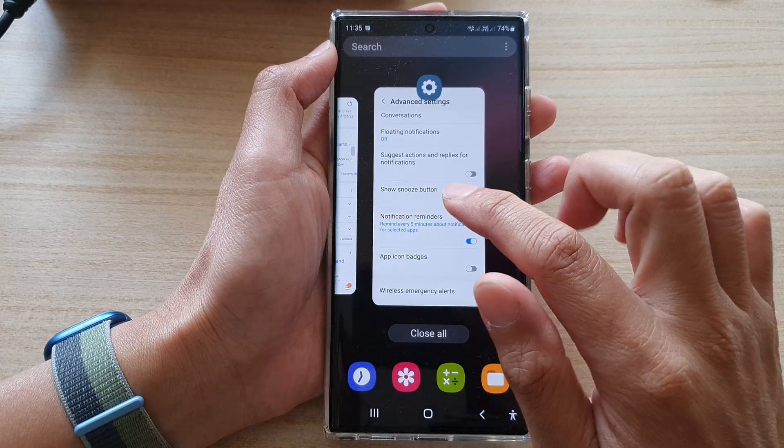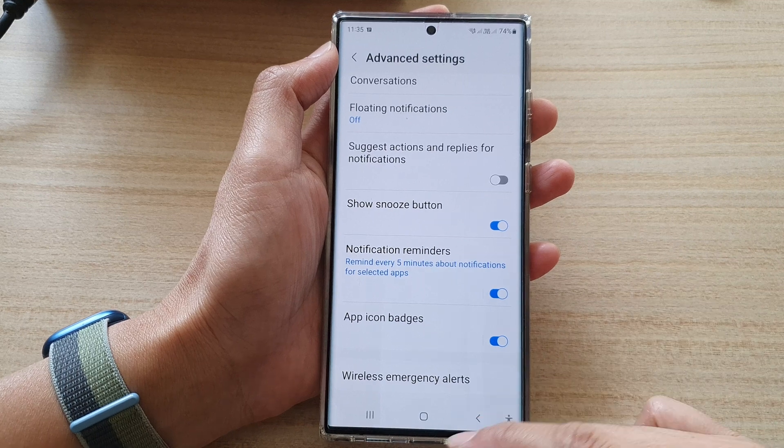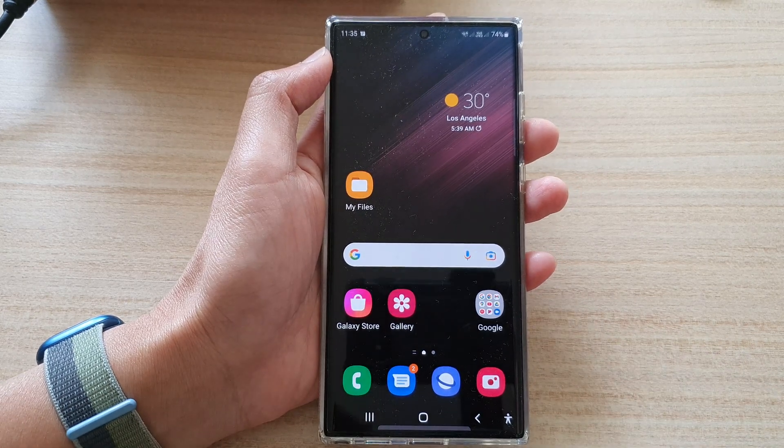And that's how you can turn on or off notification badges in settings. Finally you can tap on the home button to go back to the home screen. Thank you for watching this video, please subscribe to my channel for more videos.